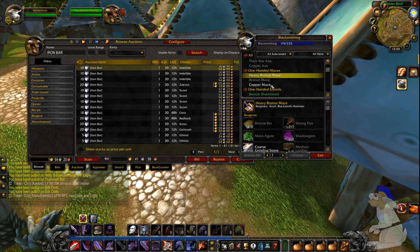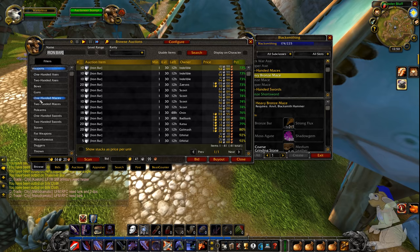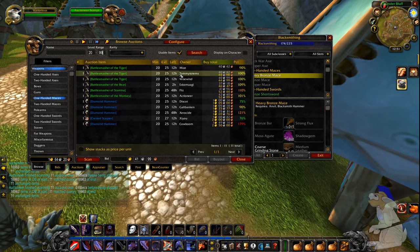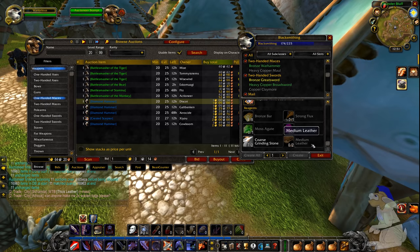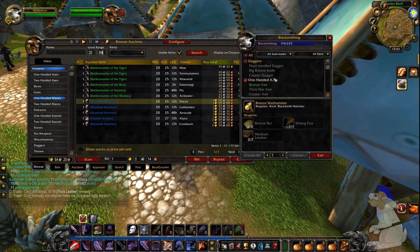I'm always quite skeptical about selling weapons on the Auction House because generally if people buy a weapon they want the best, and the weapons you produce from crafting are not going to be the best. You've got to buy all this stuff - the medium leather and everything - so you're probably looking at at least 30 silvers worth of mats. This mace only has 12.9 damage and it's level 20, while you can find a 44 silver item with 12 DPS, two agility and three strength. I kind of avoid weapons because you need to put so many mats in, though at higher levels people do buy quite a lot of weapons.